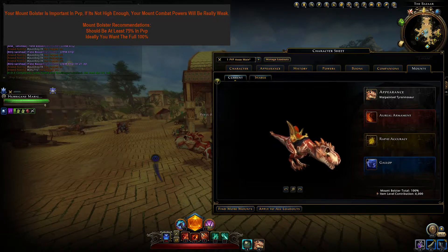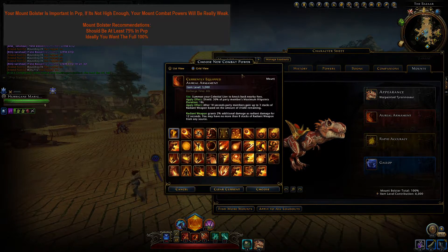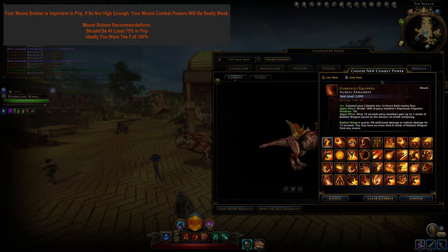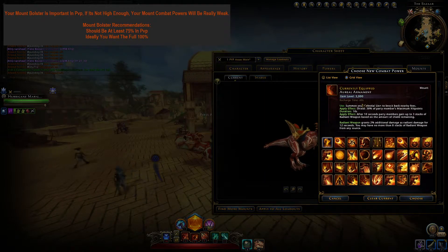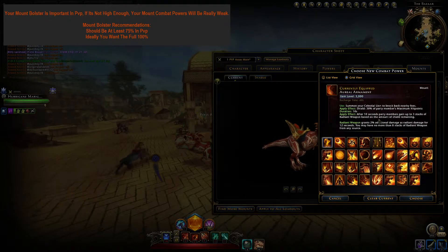This is not why your Mount Bolster is important though. The real reason you want a high Mount Bolster is because it increases the values on your Mount Powers directly. If you look at Aureal Armament here, you can see it gives me a shield for 30% of my maximum hit points. Now if my Mount Bolster was lower than 100%, this number would not be 30% anymore — it would be something lower, maybe 25%, 10%, etc. It depends on how low your Mount Bolster is.